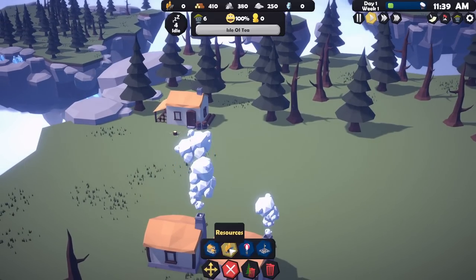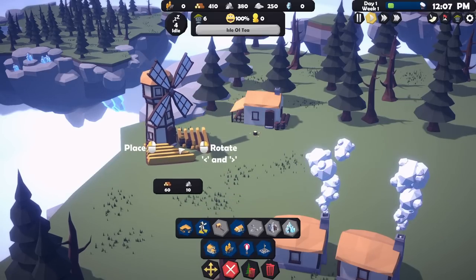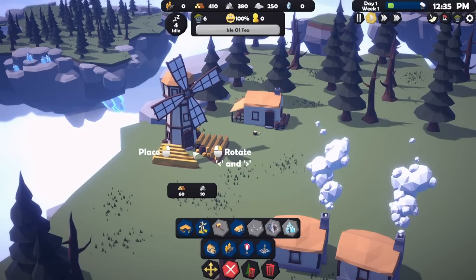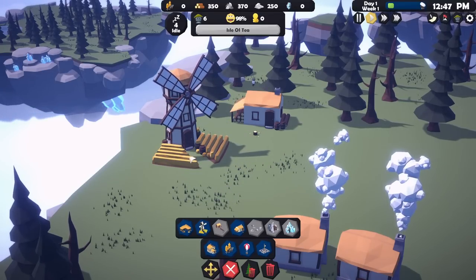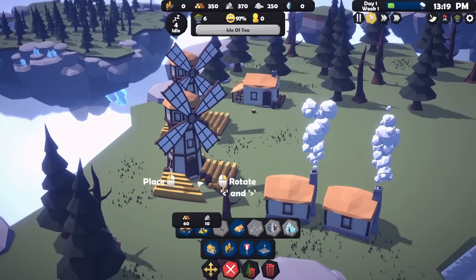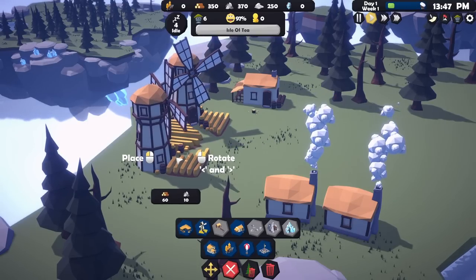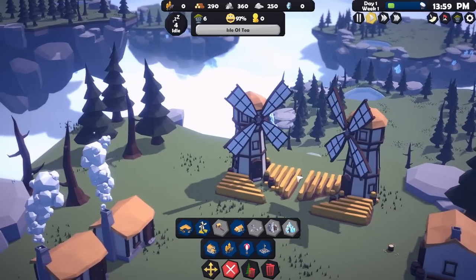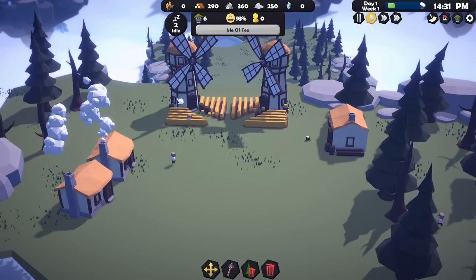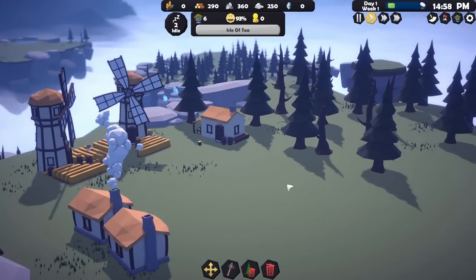Let's get two farms to make sure we have enough food going on, position them nicely, and assign one person to each. As we get more people we'll just top that up. So we've got a couple of lovely farms, some little houses, and a nice woodcuttery place. I quite like this — look, 93% happiness, everyone's delighted!